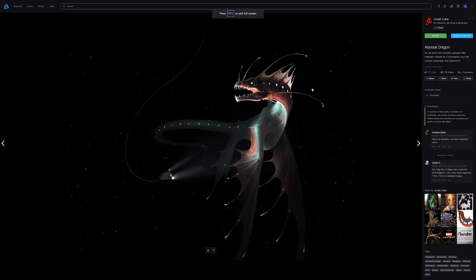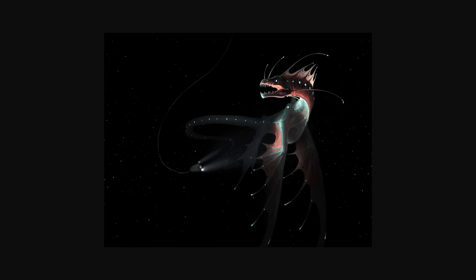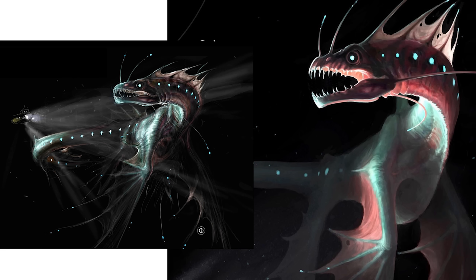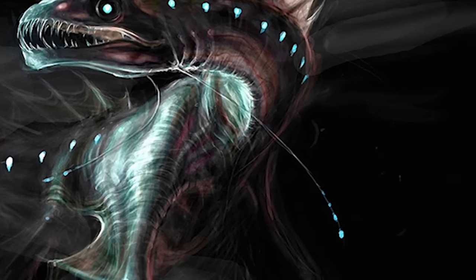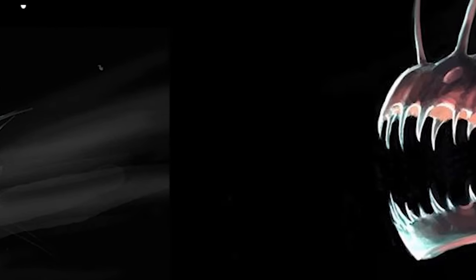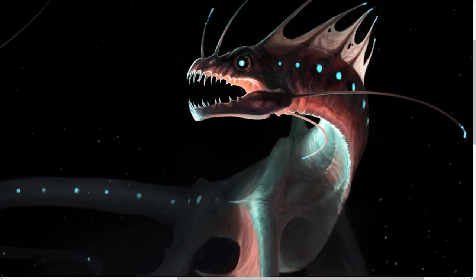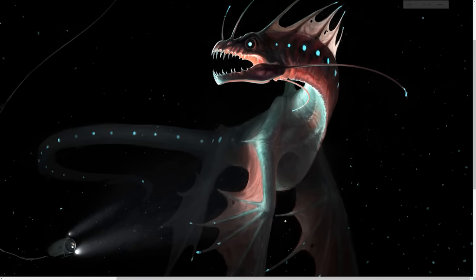I did a little bit of digging on this concept art and it seems to stem from a different piece called the Abyssal Dragon. I brought this up with a dev because I felt like the artwork might have been traced — and as you can see in this comparison, there are a lot of similarities when it comes to the design and shape of the creature. But there are some pretty significant differences as well, like the fins on the back and the face structure. So maybe it was used for inspiration. We'll touch base on that again in a second.